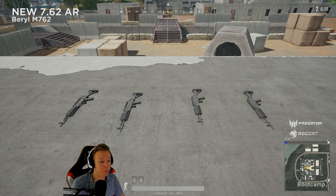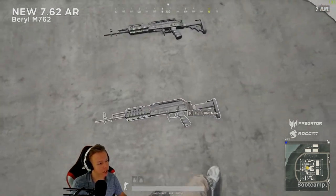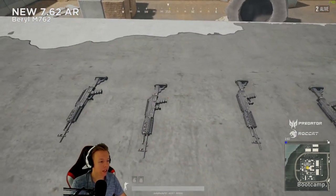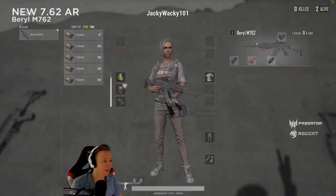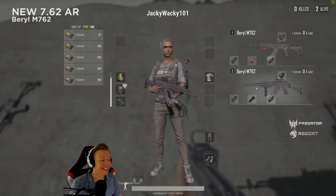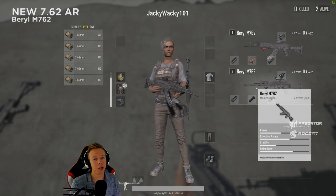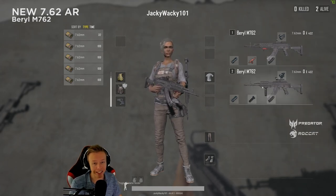Here is the Beryl M762 — this is how it looks when it's just on the ground in its naked form. Looks pretty good. I already have two builds ready: the best attachments for full auto spraying with the half grip, and the vertical grip for tapping. These are still, to my knowledge, the best attachments for spraying and single tapping, but I'll dive into this more in a future video.